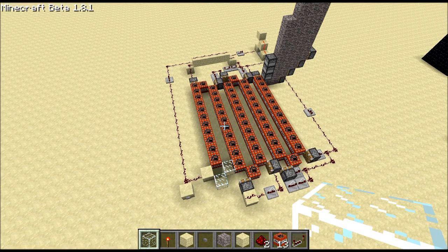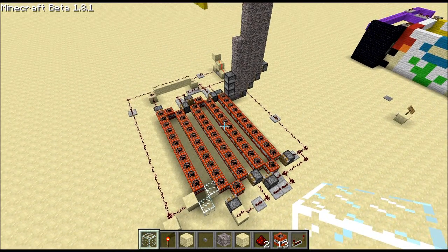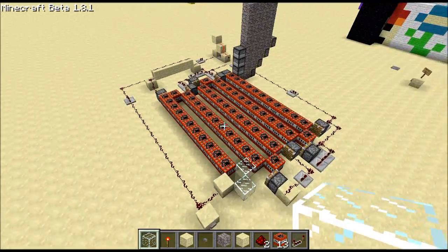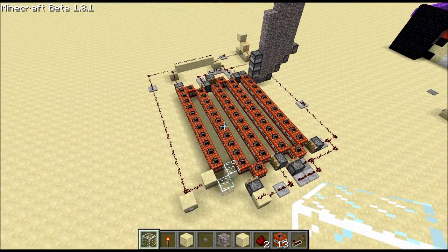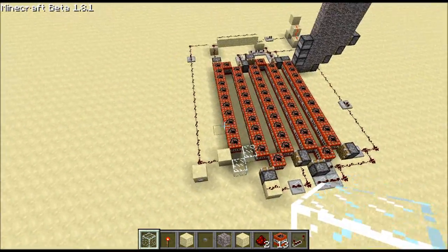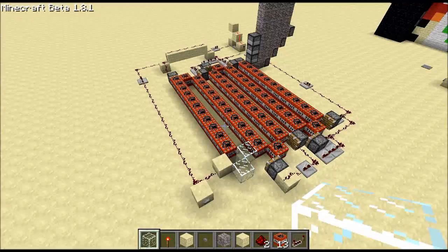Welcome back, Zeth Bling here. In front of me I've got a block dispenser — it dispenses blocks. In this case, the block is TNT. And this one is infinitely expandable. You can have as many blocks as you want in the dispenser, and it will keep providing until it runs out.